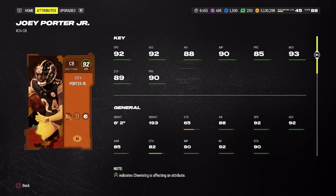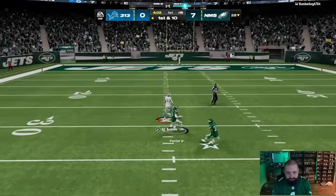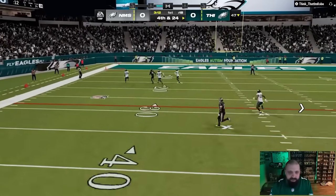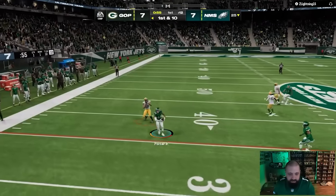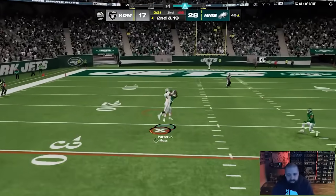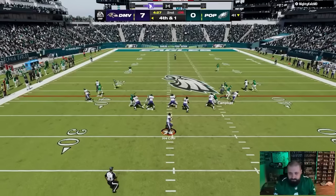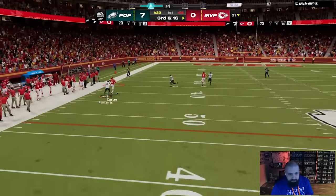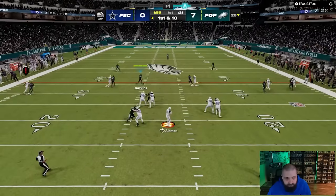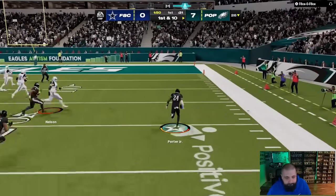Slightly better and not much more expensive is Harvest Joey Porter Jr., following the same theme as All Madden cards — most 92 overall Harvest cards run around 200 to 225,000 coins. He's six foot two with 92 speed, 93 man coverage, and 89 zone. If you're running a lot of zone, a strategy item can boost that into the 90s. He also has good acceleration, gets Pick Artist for two AP, and that's my recommended ability.